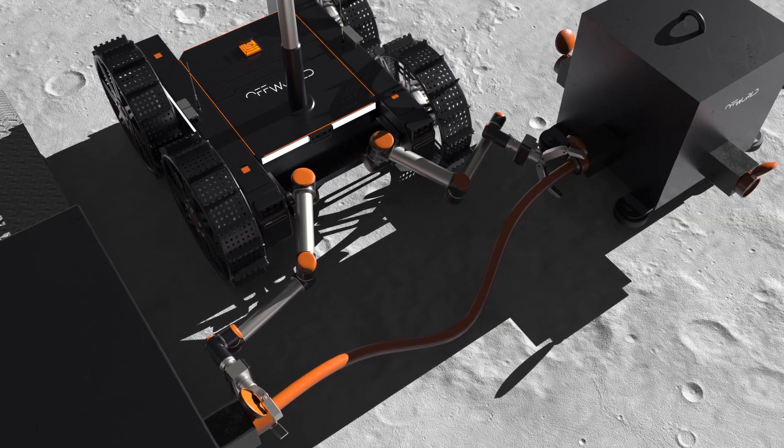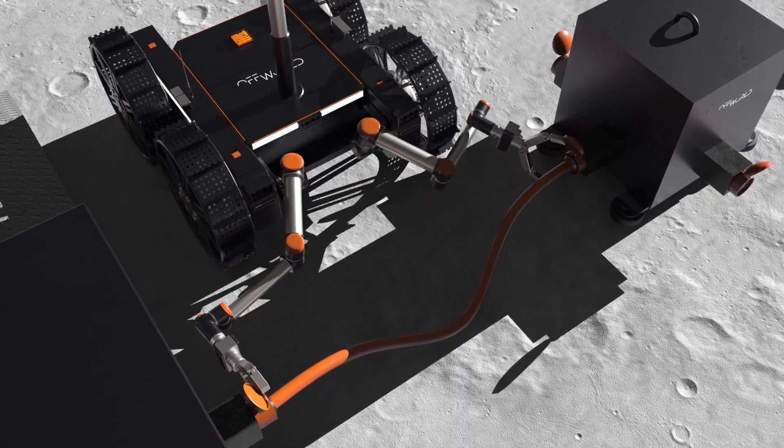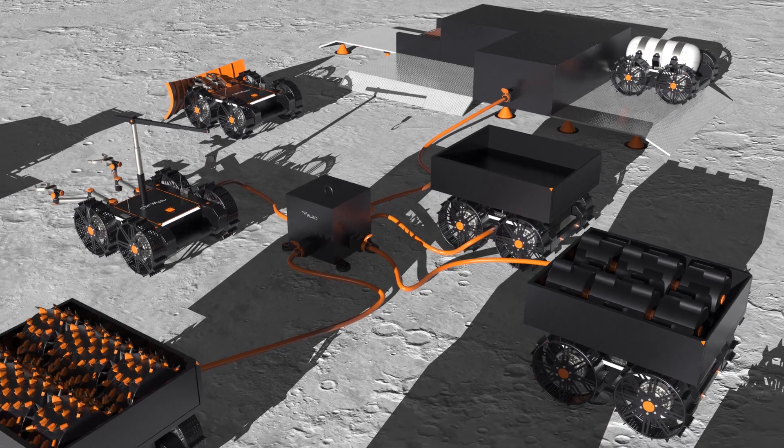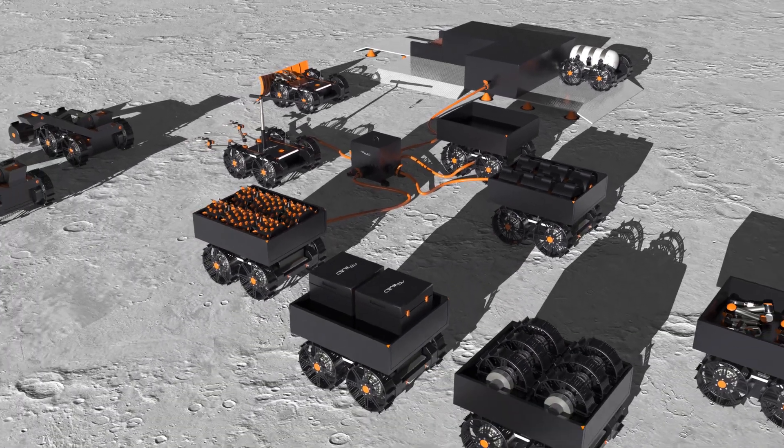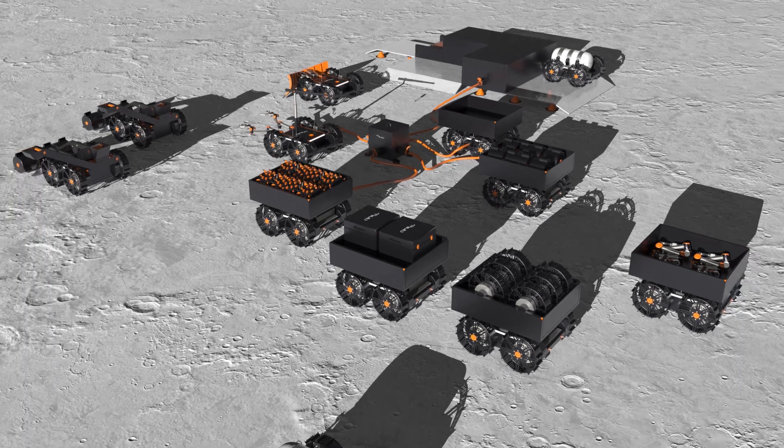The charging station is connected to the power source. Each service bot is equipped with robotic arms designed for specific tasks. With the bots plugged in, the setup process is complete, and we are now ready to start developing our mine.